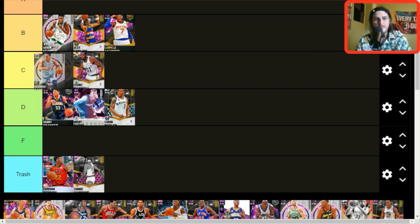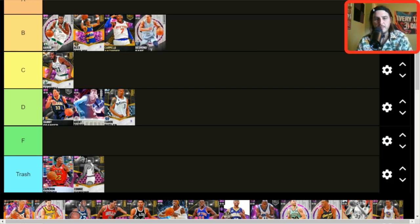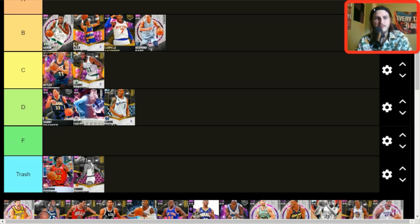Desmond Bain — he's not bad at all. I'm considering putting him in B tier because I do like the card. A lot of these rewind cards are better than I thought they'd be — they're all ungodly expensive for no reason, but Bain's good. He's much better on next gen because of Hall of Fame Steady Shooter. He has jump shot 83, which is a weird release that only he has, and it's really not bad. I'll put him in B tier.